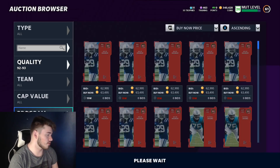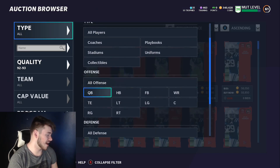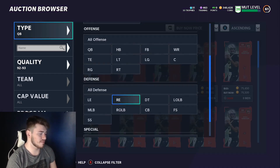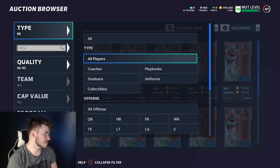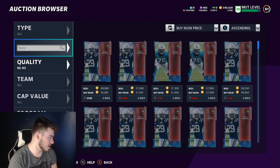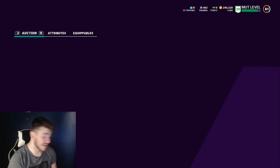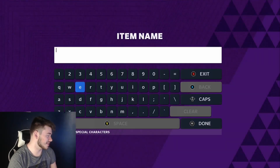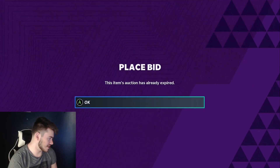We're going to go to 92-to-93, go down to the program free agency, then go quarterback and right hand - that's pretty much the best way to get training right now. I want to get them for less than 70k. I'm gonna put W in the search bar and see if I can get this Malik Hooker - and we do get that Malik Hooker for 50k, which is really good for a 92.